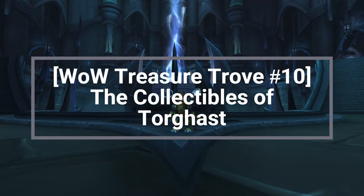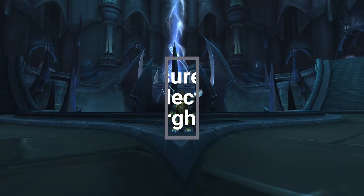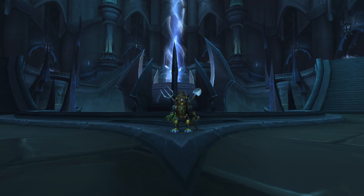Welcome everyone to the 10th episode of World of Warcraft Treasure Trove, a series where I will show you collectibles such as transmogs, pets, and other collectibles for your collection or for gold farming. In today's video we will go to the hell of Warcraft, Torghast. There are many things you can get from Torghast such as pets, transmogs, mounts, and even toys. We have a lot to cover, so let's not waste any more time and let's get right to it.